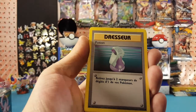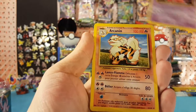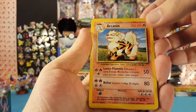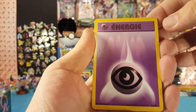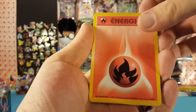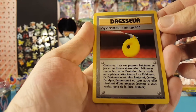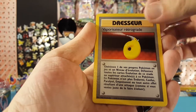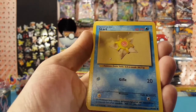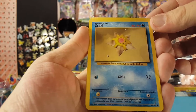We have Porygon, Potion, Jynx, Arcanine, Psychic Energy, Fire Energy. I believe that is the D-Evolution Spray. Doduo.